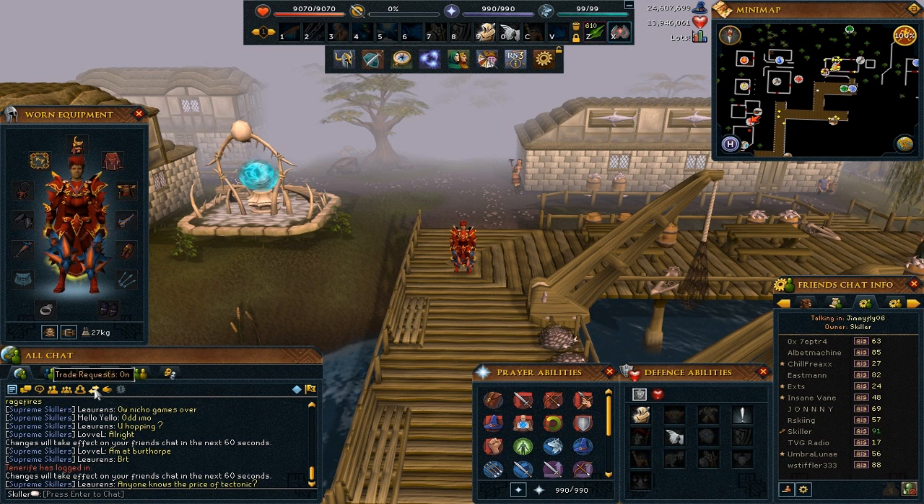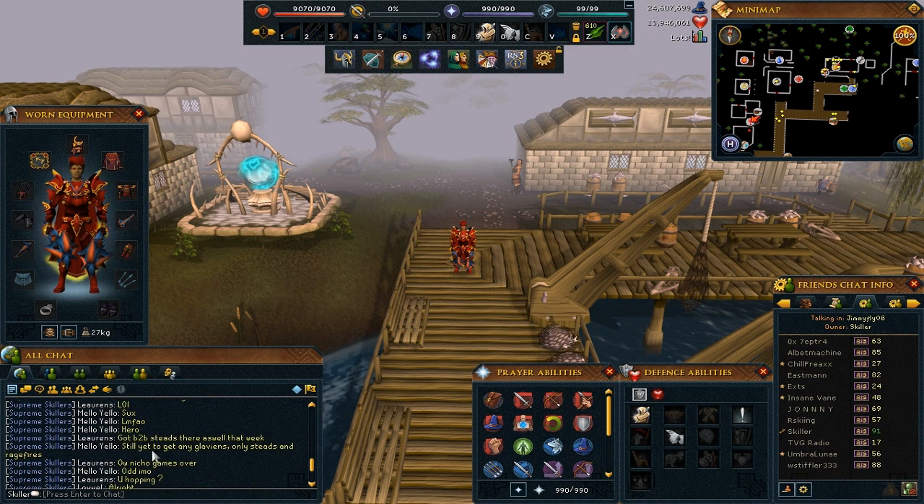There are also trade requests, assist requests, and profanity filter with game messages. Simply click on them to change what they are. When they are gold it means they are on and you can see them all in your main chat like this. I have got my client chat and friends chat in here.